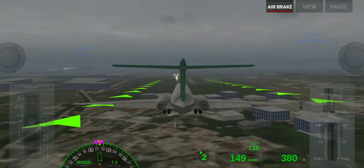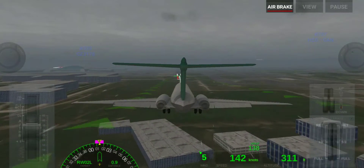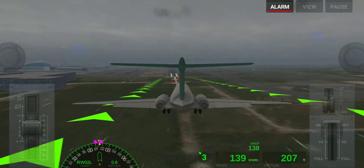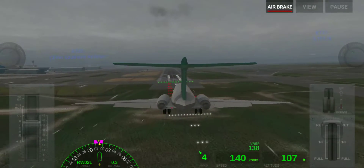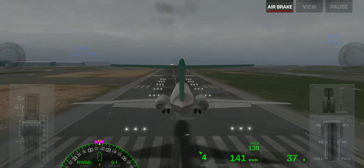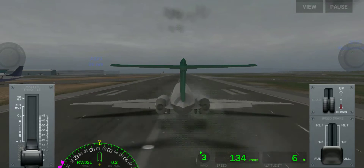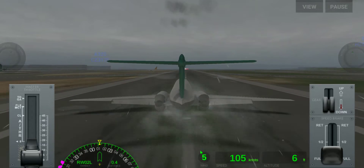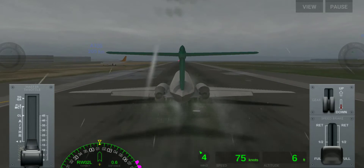500, 400 approaching minimums, 300 minimums, 200, 100, 50, 40, 30 — retard, retard. And here we land guys. So here our second license is also completed guys.